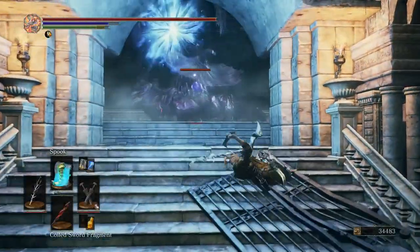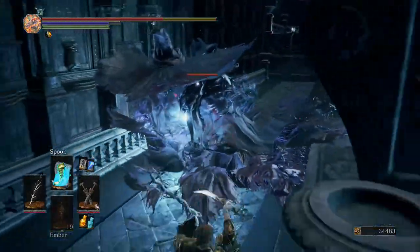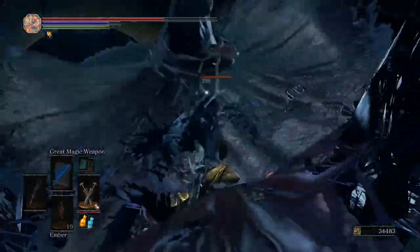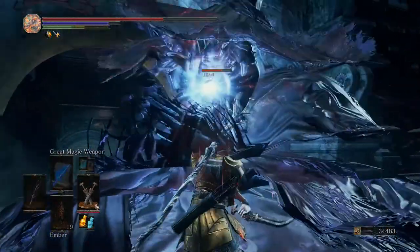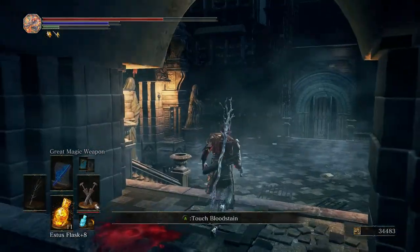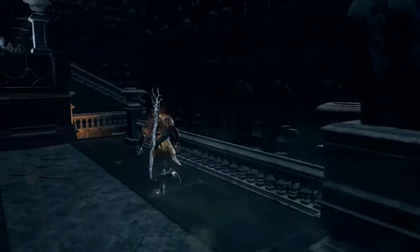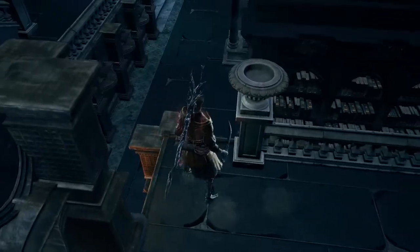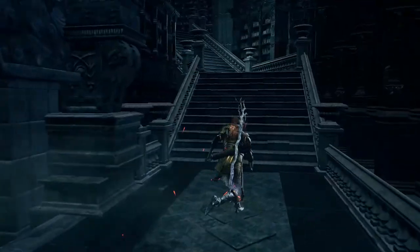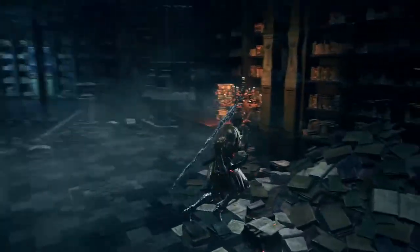It's a crystal sage - our favorite. That didn't work at all. What I want to do is cut it and then make it go away - partially make it go away. It's dead now. I don't remember this area very well actually. Lothric Castle was the first area that I kind of remember, but yeah, Grand Archives - we're back to slightly less familiar territory.